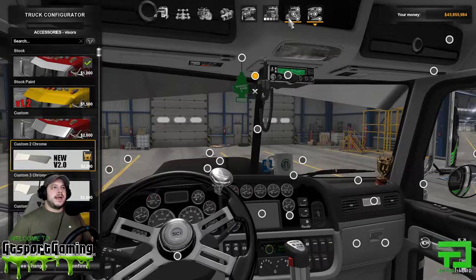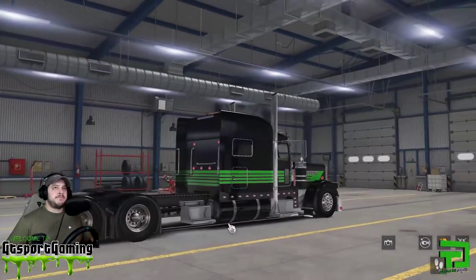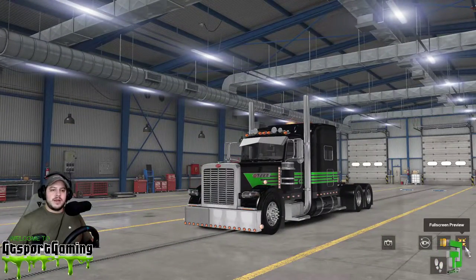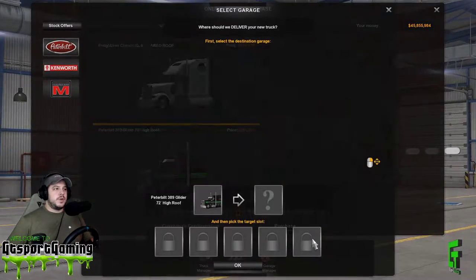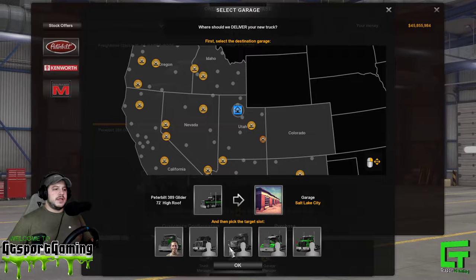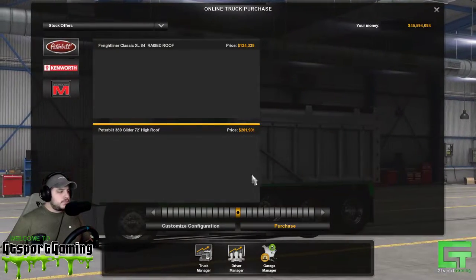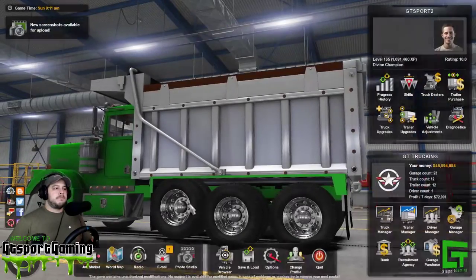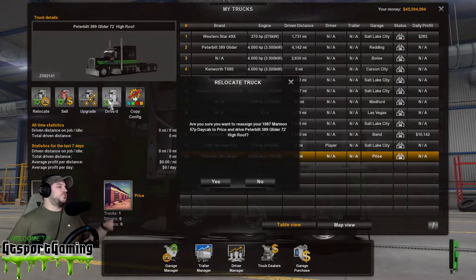We'll hop back to the outside and give you one more look — that's what it's gonna look like once we go into the game. That's our John Ruta Peterbilt 389 glider. We'll confirm and buy it, hit purchase on the one we just worked on, then pick a garage. Our home garage in Salt Lake City is full, so we'll go with a different price point and throw it in there. Now we'll hop into the game and see what this truck looks like.